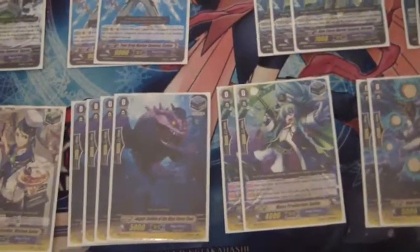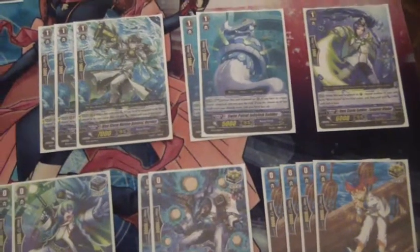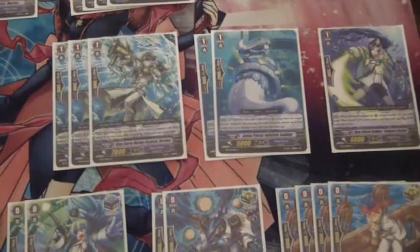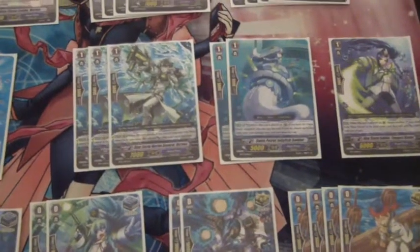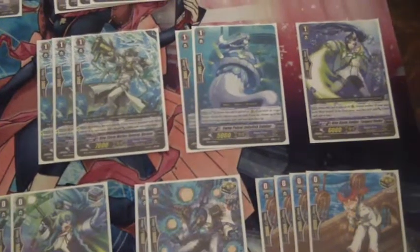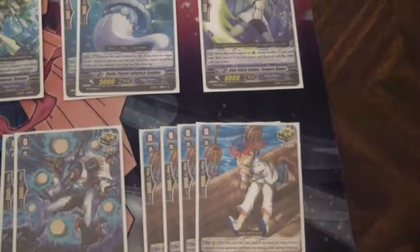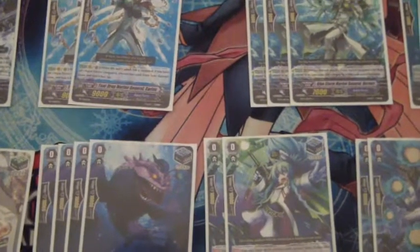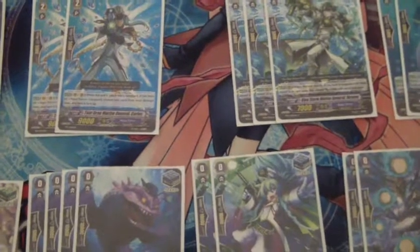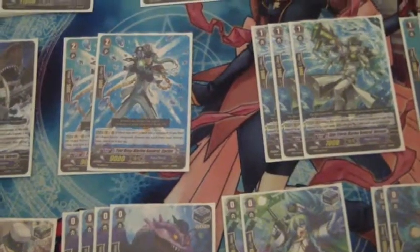For triggers, I'm using six stand triggers and six critical triggers — no draw triggers. I dropped the draw triggers because the Marios effect in combination with Reverse Maelstrom will end up adding a lot of cards to your hand, so draw triggers don't have as much use. This way, when you get a trigger, it will always have a 10k shield instead of a 5k. I'm using four copies of Supersonic Sailor because he's another Damage Unflipper, except you have to put him in the soul. And I maxed out on the Bluestorm Stand trigger over the Mass Production Sailor because I have a couple of specific Counter Blasts in the deck that need my damage cards to be Bluestorm cards.